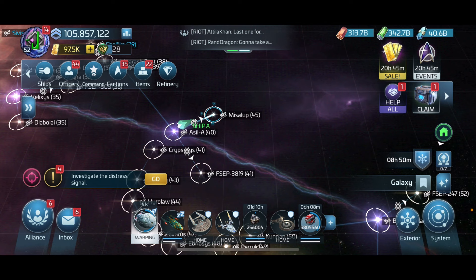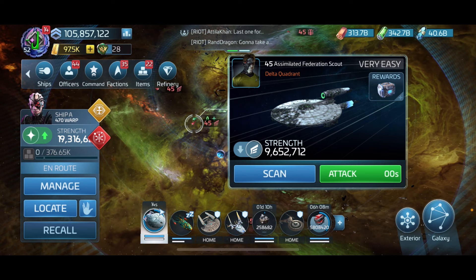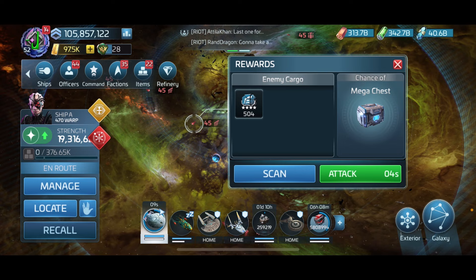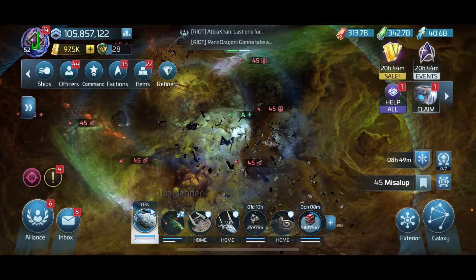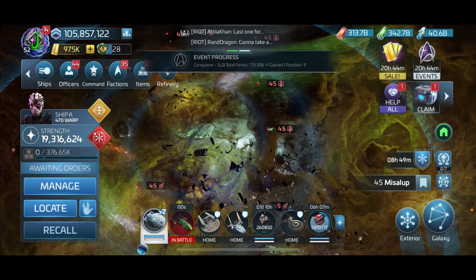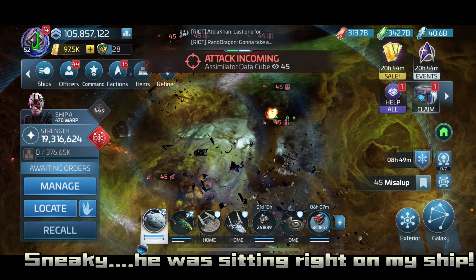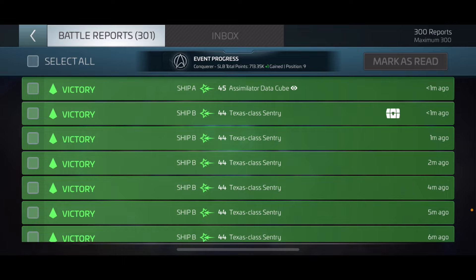Once we get to the system, it doesn't look that interesting - it's kind of like an Easter egg they've left in the game that players found. I never saw a communication from Scopely about this in patch notes, but I think it's really cool and super helpful. So here we are in the system - all it has are hostiles. You have simulated assimilated Federation scouts that give broken parts - and broken parts are huge as you get higher up.